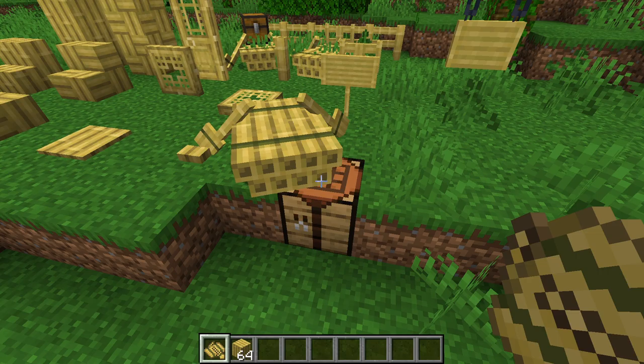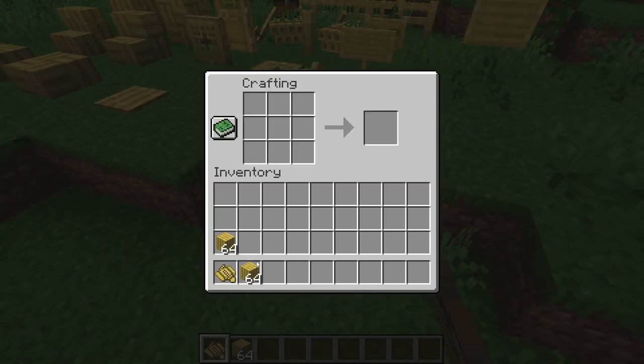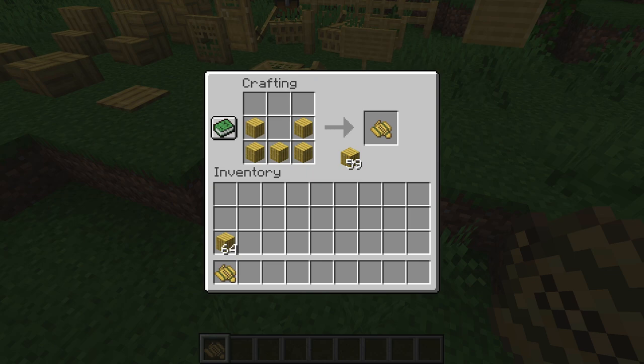And despite the fact that it's called a raft and looks like this, you still craft it like a normal boat. Kind of weird.